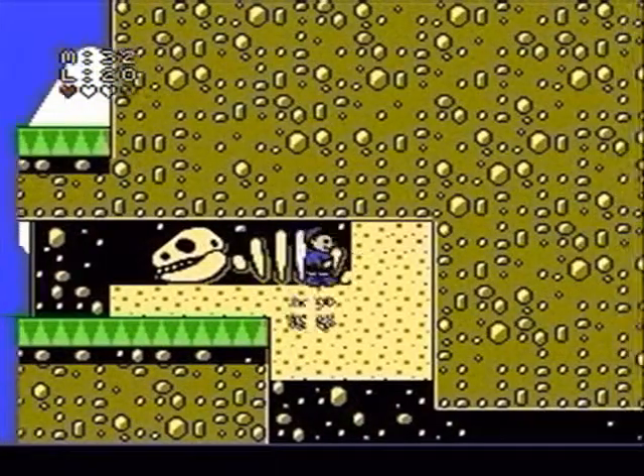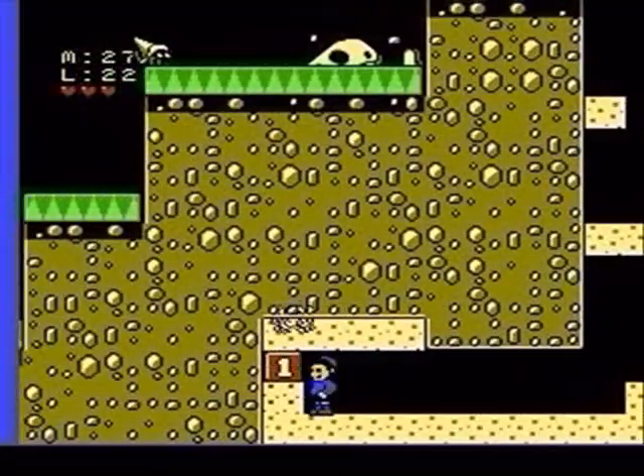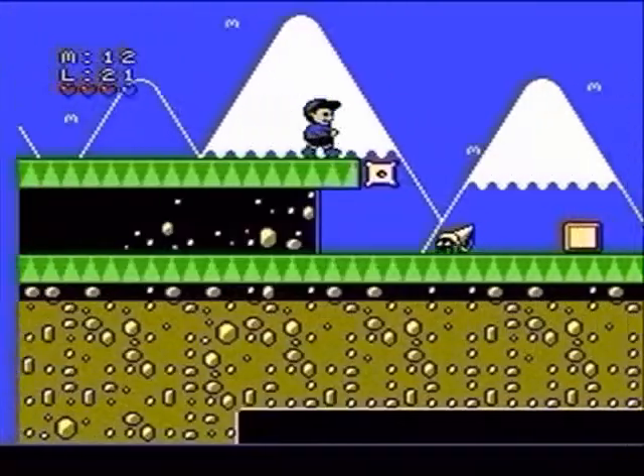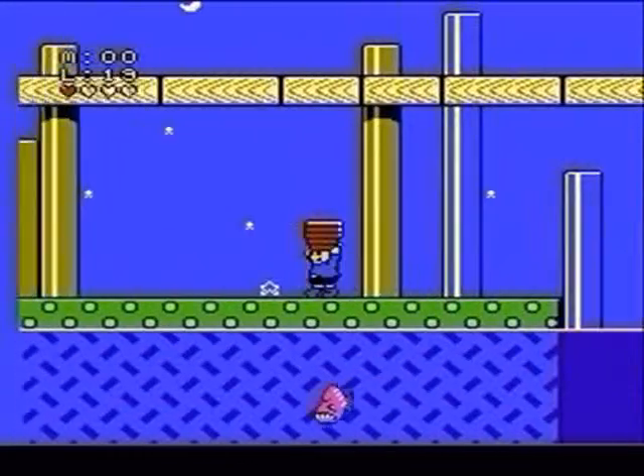You'll come across sand when you get to the professor's area and you can dig through. Look around for parts of the sand with a red tinge — that means there's something hiding under it. Get creative with the way you dig through some parts to locate hard to reach items.